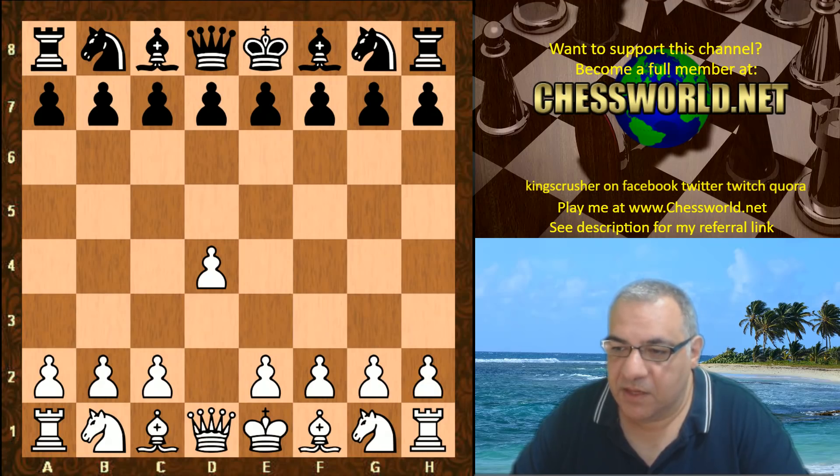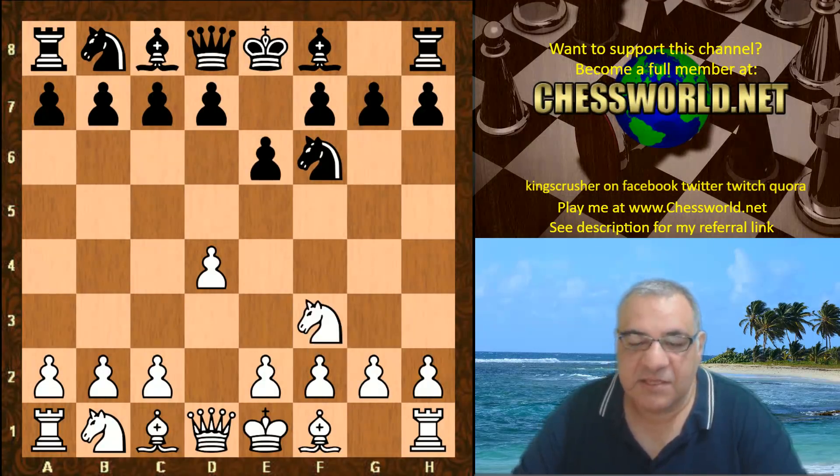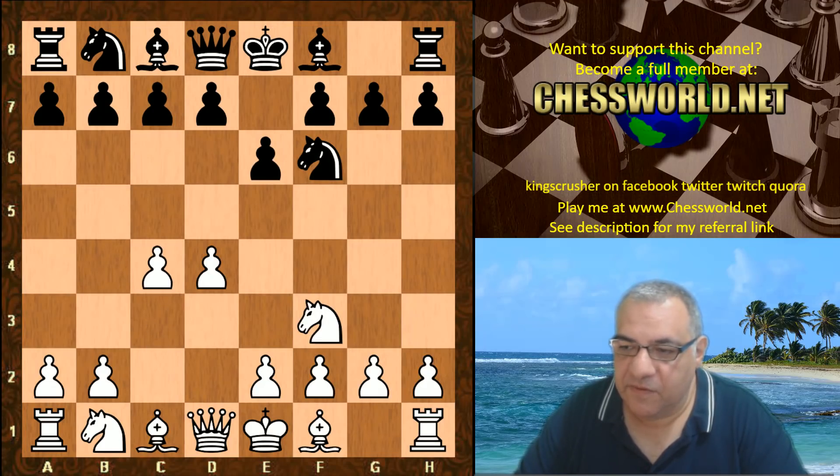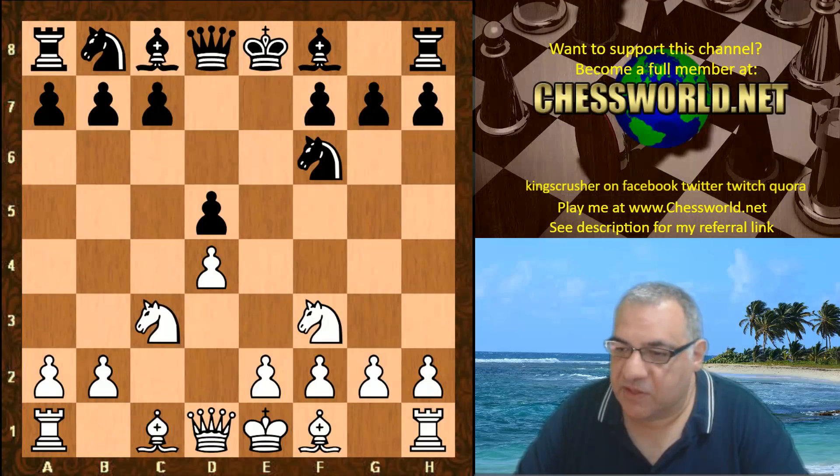So d4, Knight f6 from Rodent, Knight f3, e6 — this is the book given to both engines, and it ends here. Leela plays c4, d5, so we have what seems to be an Exchange Queen's Gambit Declined.